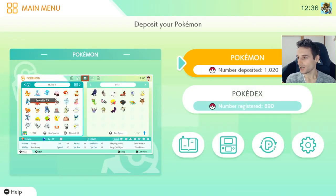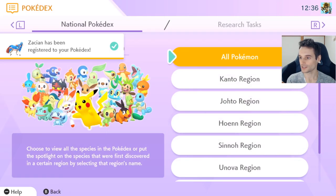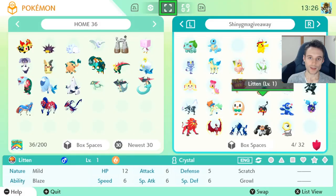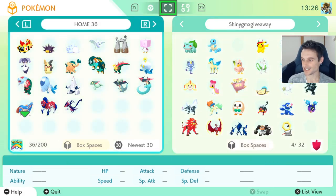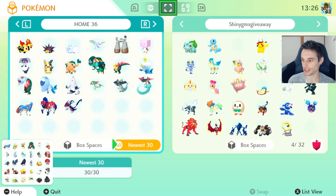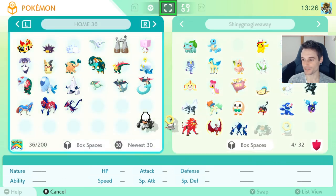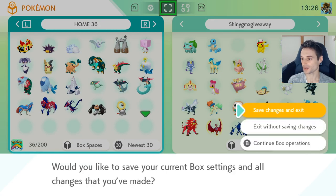890 registered — it's kind of a big deal. Zacian has been registered in the National Pokédex. One very important thing not to forget — it's so easy to forget — make sure you have Meltan and Melmetal as well. I totally forgot those two, so I'm throwing them in there at the end.